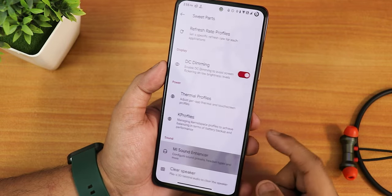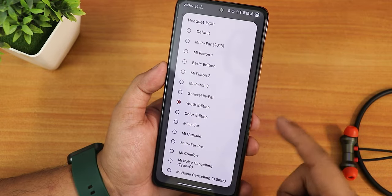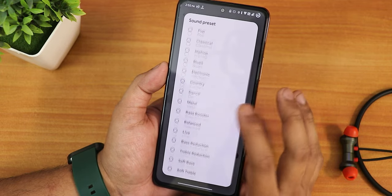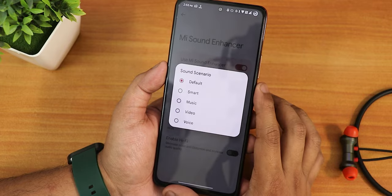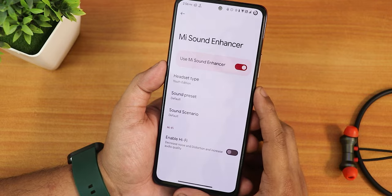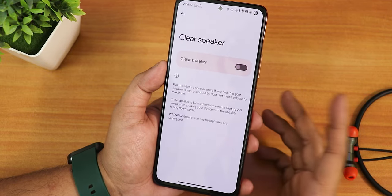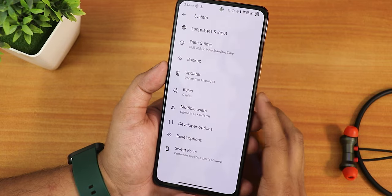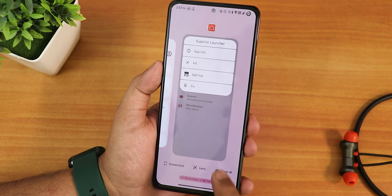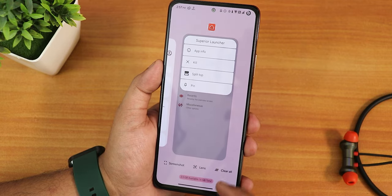We have the Mi Sound Enhancer, and in here we get all these headphone presets. The sound quality with the headphone jack and Bluetooth is fine. We get multiple sound presets, and there is also a sound scenario option. There is a Hi-Fi audio option if you want to use a great pair of wired headphones. In the Clear Speaker option, you can clear the speakers if they sound muffled. There is also a system updater so you can check for updates.